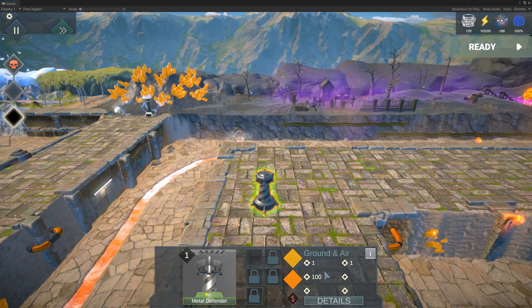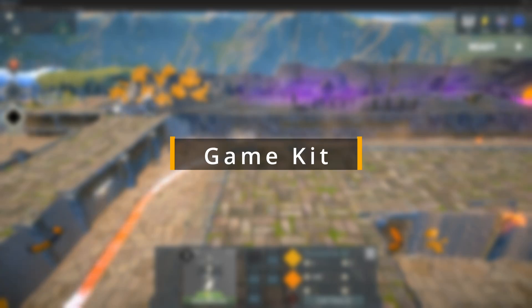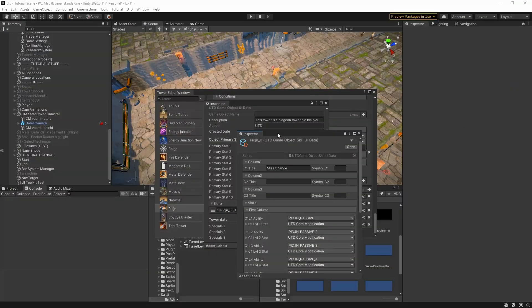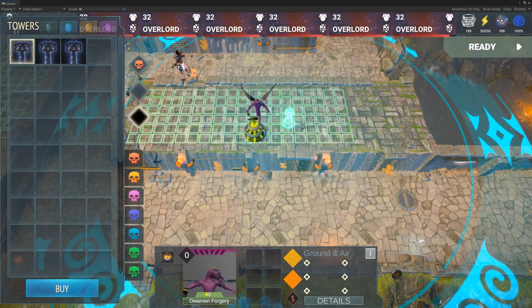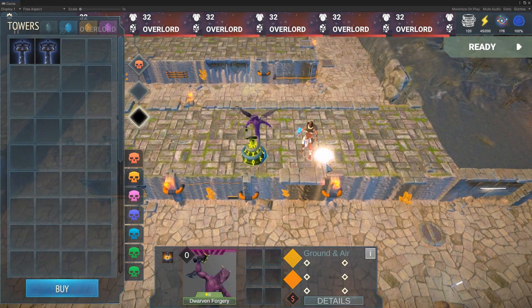Correct gold returns when selling towers and correct upgrade costs. Upholding our commitment to the UTD game kit, we've dedicated efforts to its improvement. This time around we focused primarily on optimizations, resulting in a faster and smoother game experience.